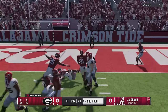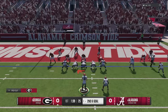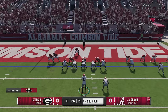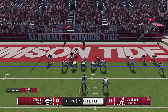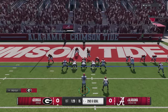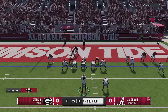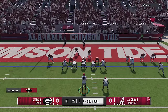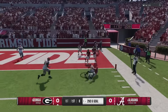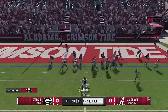On offense, they updated the pass protection mechanic to include the running back in protection if they're already in a block or block-and-release assignment — something I've talked about a lot, where you had to slide protection to get that. There were also a lot of issues with quarterbacks scrambling around behind the line of scrimmage, and now you're going to lose stamina at a faster rate for doing that.